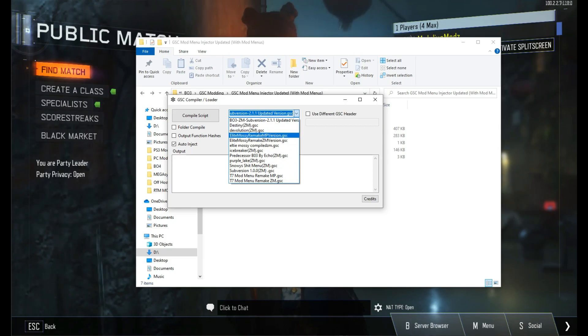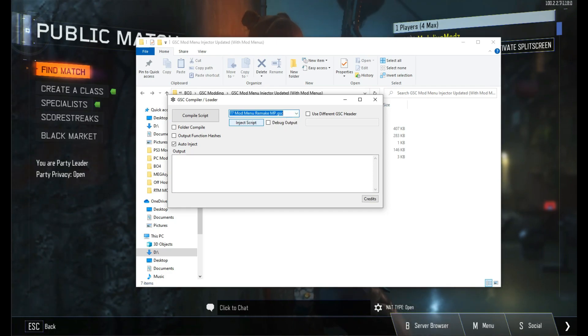You're going to pick a mod menu that you want to use — you can use multiplayer ones like Elite Mozzie remake or T7 mod menu. I'm going to be using T7 mod menu. Just click it and then click Inject Script, and it should say 'Script injected successfully.' There should be no issues. If you have any issues or errors, do join the Discord server and I or somebody will try our best to help you resolve the issue.